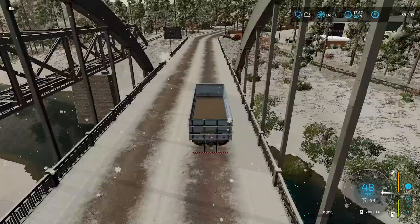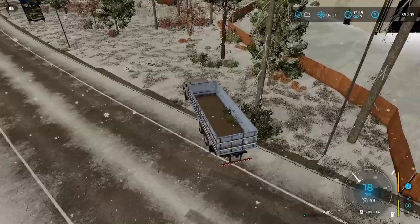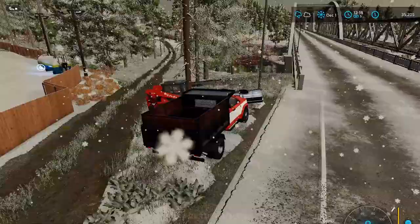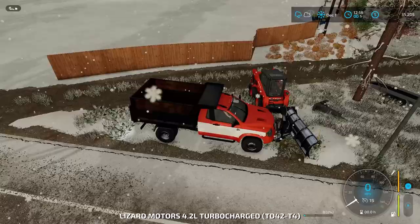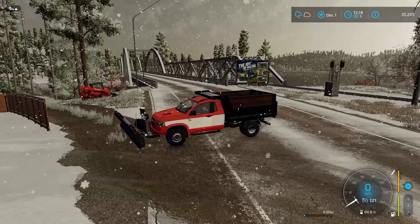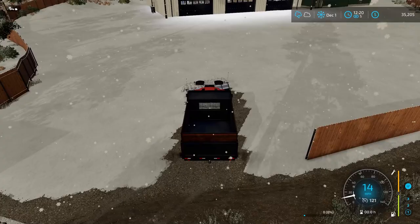We are pulling back up to the shop and there is a beautiful-looking little plow truck there. We don't want to park inside yet — we want to probably clear some snow out first. Let's park this off to the side, turn that off, and get in this plow truck and get this snow cleared away for Richard, hopefully getting paid at least a little bit.